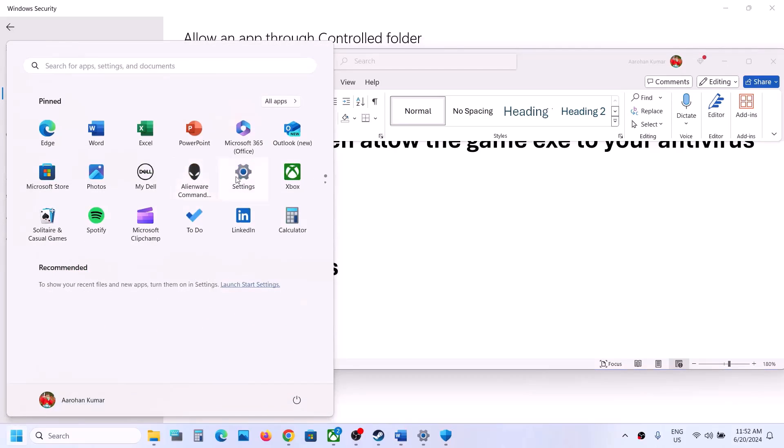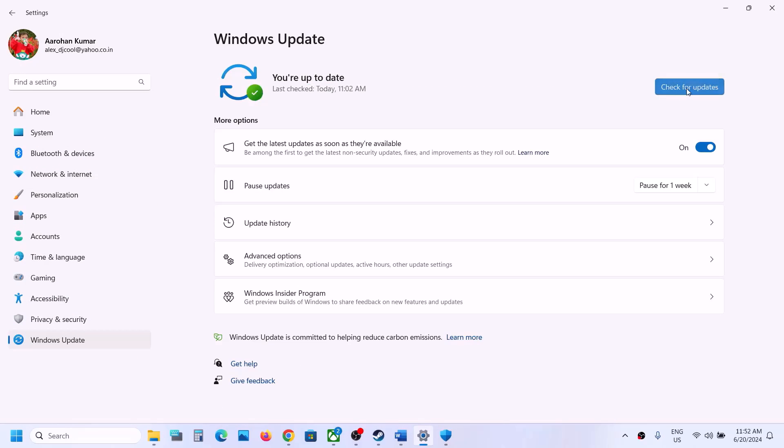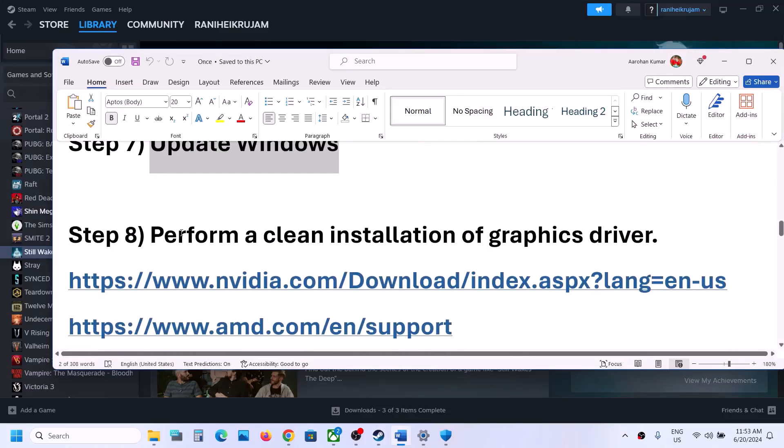The next step is to update Windows to the latest version. Open Windows Settings and go to Windows Update (or Update and Security). Click Check for Updates. Once all updates are installed, restart your computer and then launch the game and check.